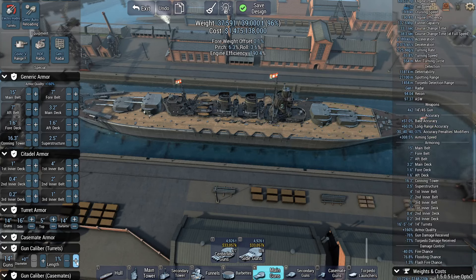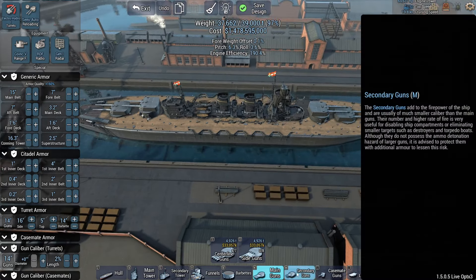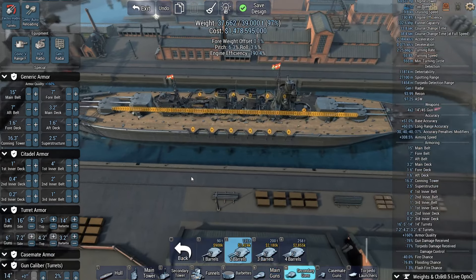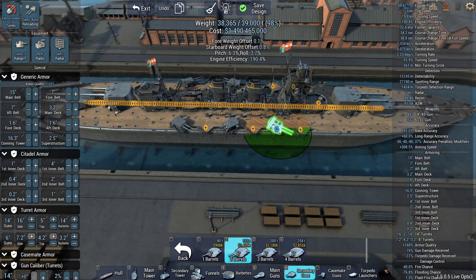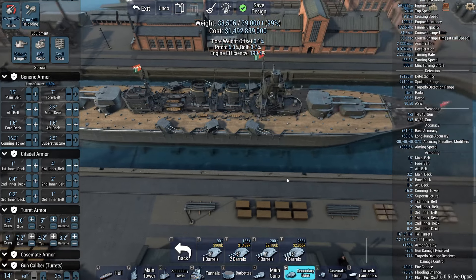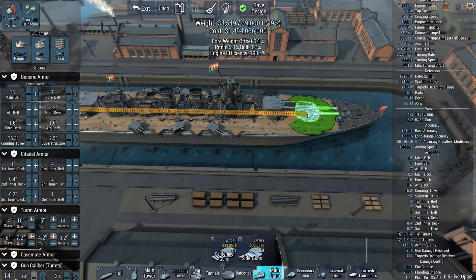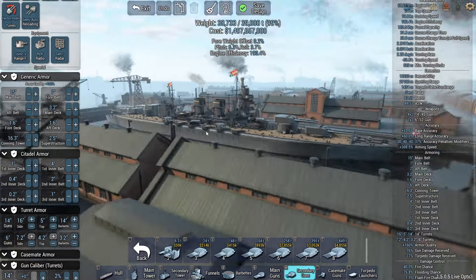14-inch at 44 caliber - let's make it 45 caliber, just because it's a nicer number. That's a good set of guns. For secondary armament, we're going with the same 6-inch turrets as the previous ship. I wanted to fit one here also - that's my whole reason for picking this superstructure. That's why I picked it - because I wanted to use that barbette.